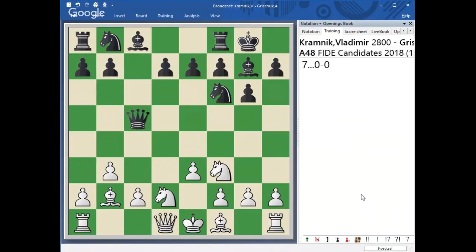What does Black do? He castles. White plays c4. I want you to take a look at this position — it is not about tactics. Everything in the opening is about control in the center and the fast development of each and every one of your pieces. Everything else comes later. White plays c4, Black plays b6, and then White plays bishop to e2.